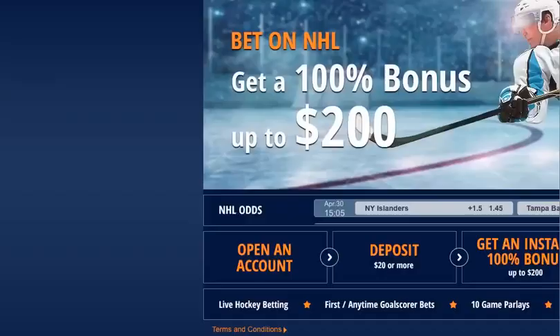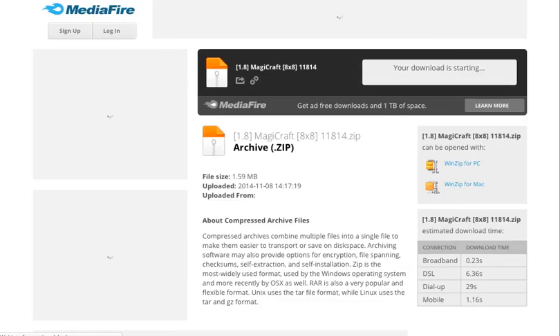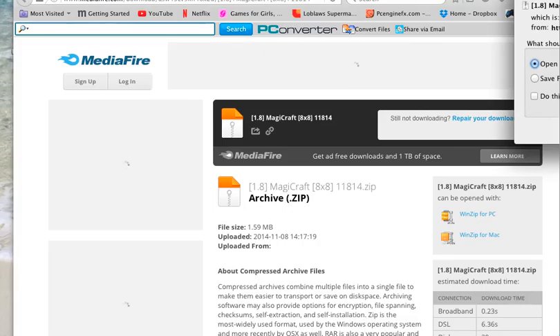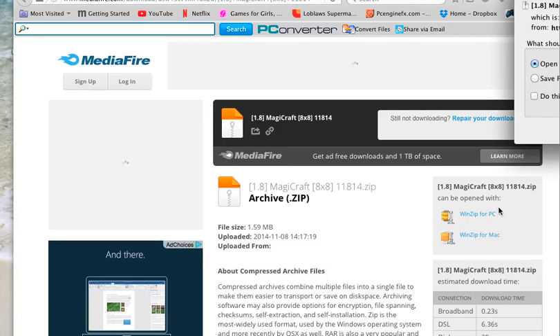Once you skip the ad, this screen here is going to pop up. What we're gonna do is hit 'Download Magic Craft' — yes, we're gonna hit that. Then once you hit that button, there will be a dialog.